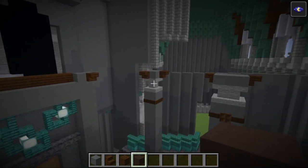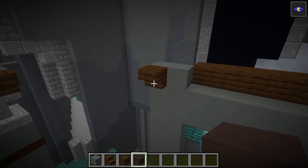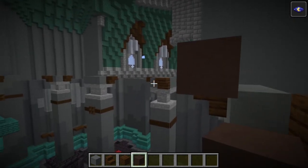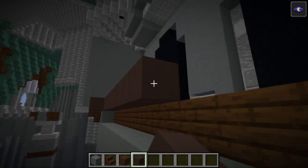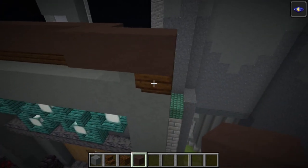Once you've finished placing all of those stairs, we're going to grab some grey terracotta. We're going to start from on top of these stairs just here, place some grey terracotta on top of them, bring it around like that. If we look in there you can see how that goes around — bring it across to the other side and then around so it goes on top of those stairs just like that.